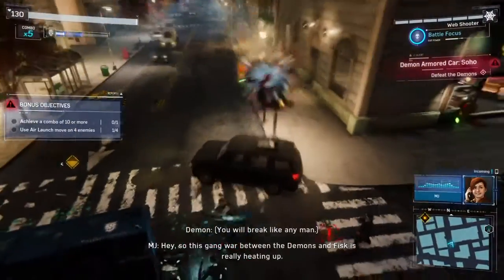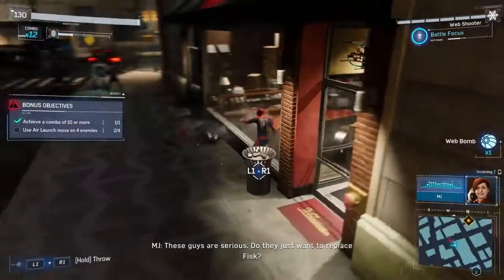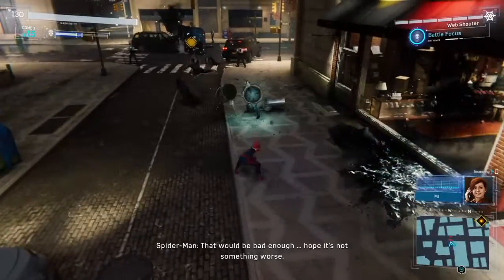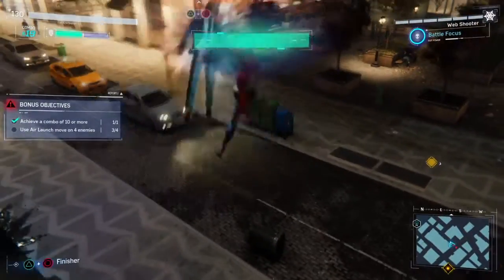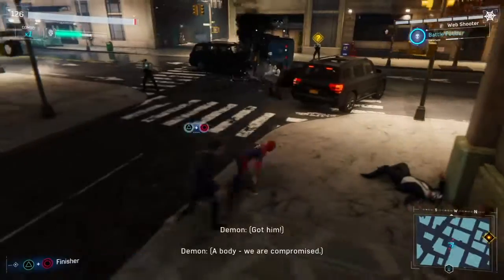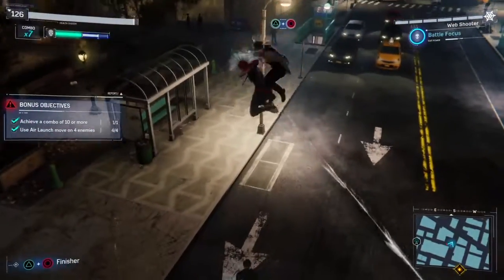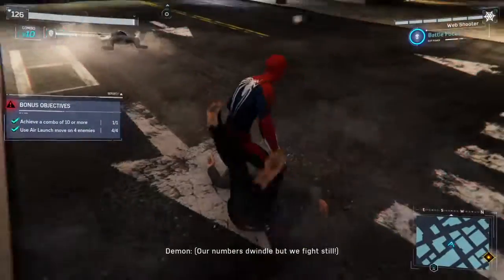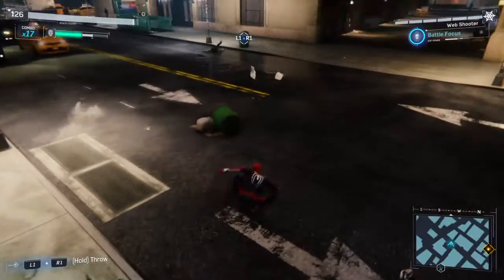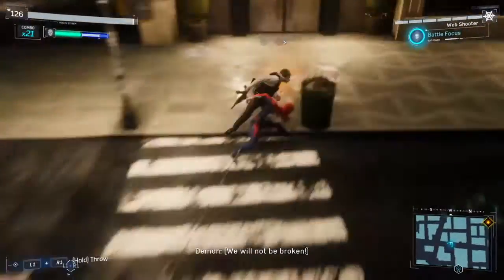Use air launch moves on enemies — we have one more to go. There we go, we've completed all the objectives. So far we're doing good. Are we done? Why do the demons need that much cash? It looks like glass instead of cash. Moving on to the next place.